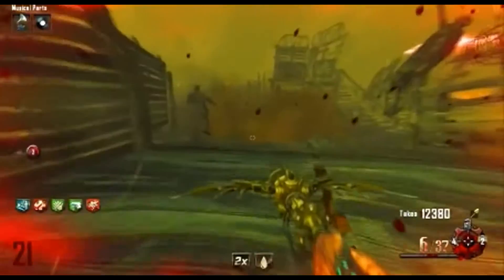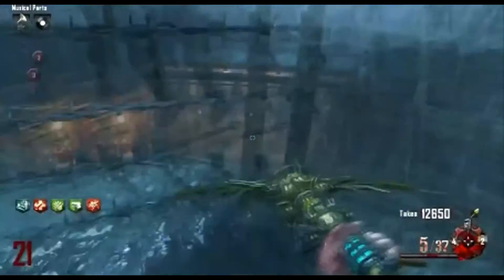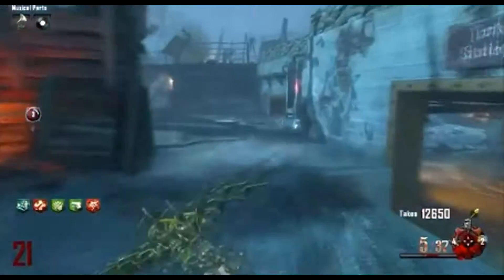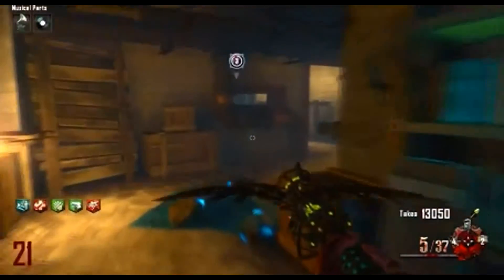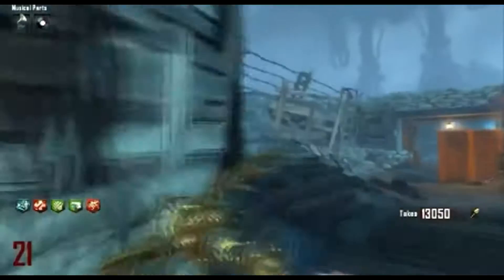When you upgrade the Wind Staff, it shoots a tornado that's basically like the Apothecan Servant — it sucks zombies into the tornado and kills them instantly. It's freaking OP, and that's why it's my favorite Wonder Weapon, my favorite Staff. It can just shoot tornadoes and suck the zombies in and kill them instantly.